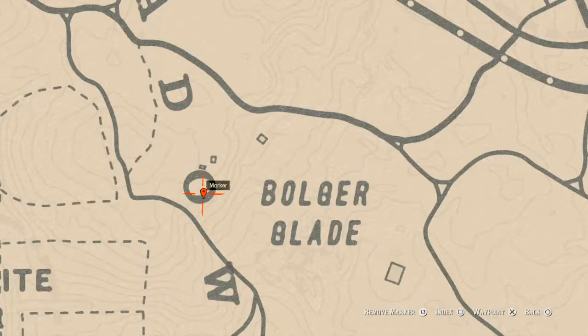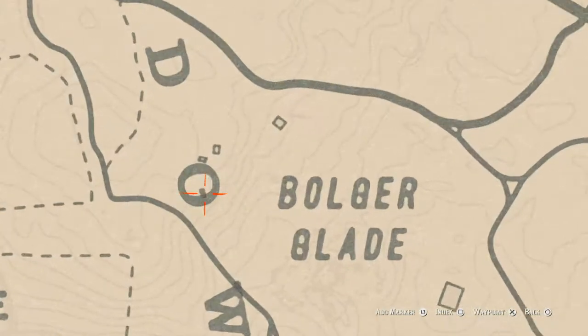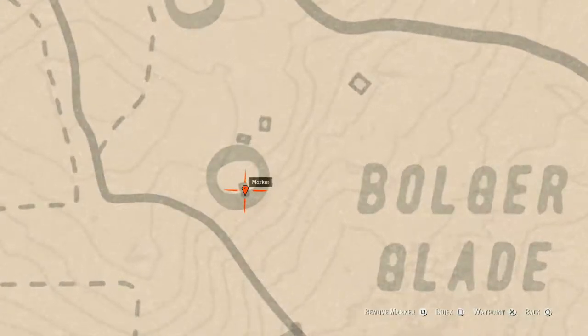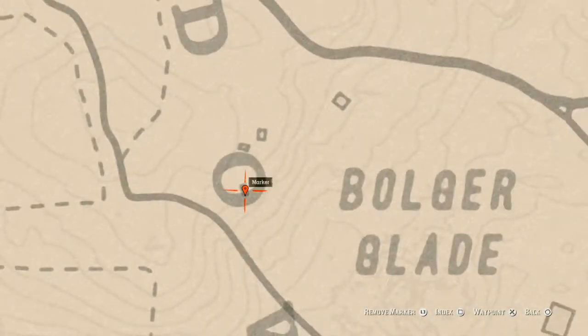Onto our next marker which is a coin — it's a random coin right here. Inside that O there's a square, and inside the middle of that square — which is like a brick square — pull out your metal detector and you will get a random coin.